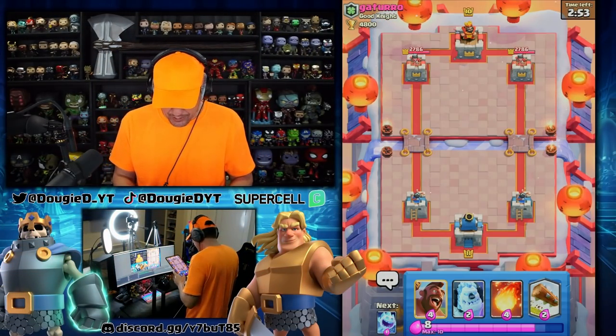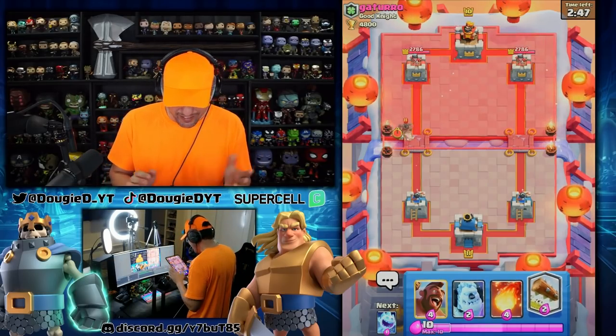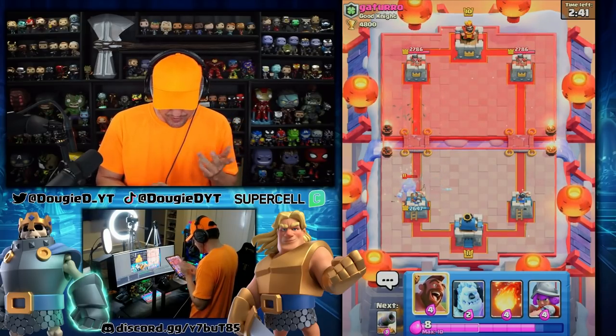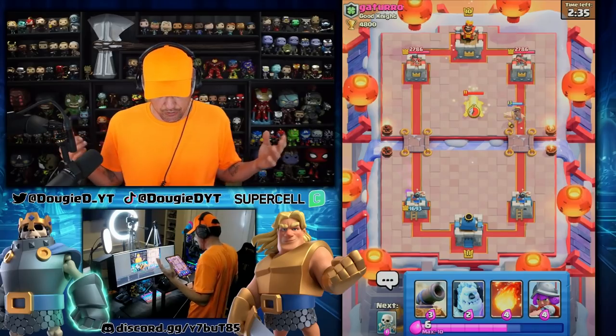With this starting rotation, I might play a little bit patient. You can definitely go in with the ice spirit if you have it as chip. You can go log. He goes in with the hog rider. Very awkward position because I didn't have my cannon. So that's pretty unfortunate. There isn't a whole lot I can do here, so I'm going to go ahead and go hog rider opposite lane. That's just all due to bad rotation.